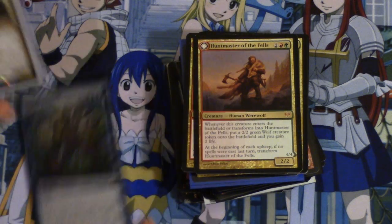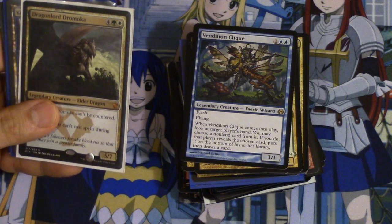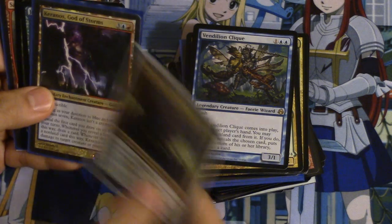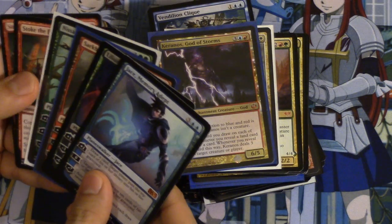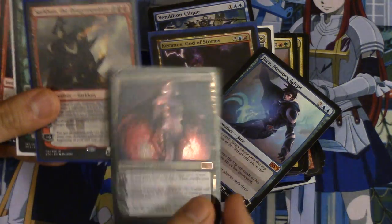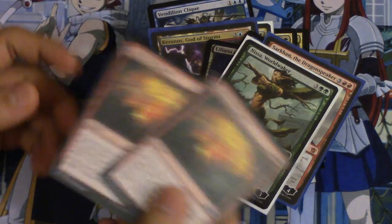And a second Vendilion Clique, which is more expensive. I traded out of a playset and felt like, whatever — I like both artworks very much. Dragonlord Dramoka. Killin'os — this card is going to be very relevant in Modern or Legacy, I don't know, it's played in something. Jace. Liliana of the Dark Realms — very beautiful card. Sarkhan, it's $5 now. Nissa. And Stoke the Flames, just as a throw-in, because I do need one more Stoke the Flames.